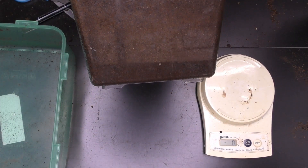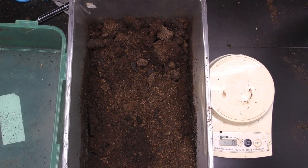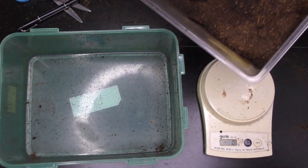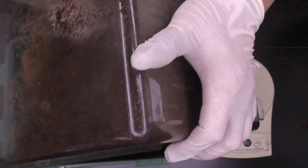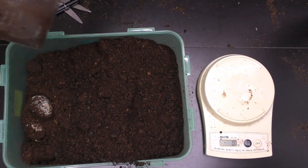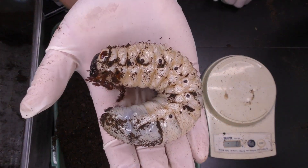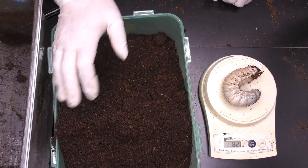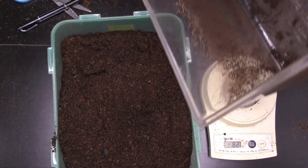そして前回3令のオスと分かったものの中で、2頭ほど大きな入れ物でちょっと飼育しておりますので、こちらも見ていこうと思います。前回23グラム、そんなに大きいわけじゃない、まあ早く3令になったっていうだけですね。あ、でかいぞ、でかいよね。これでかいぞ、よいしょ、これぐらいまあまあなサイズ。82グラム、まあまあいいんじゃない、まあそれでも82だよね。